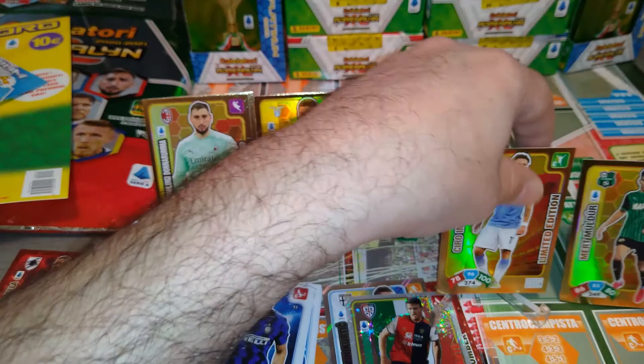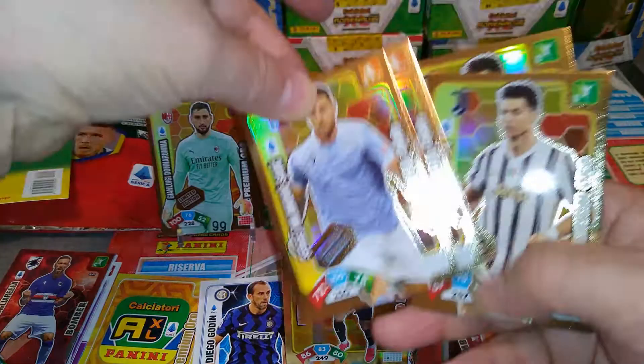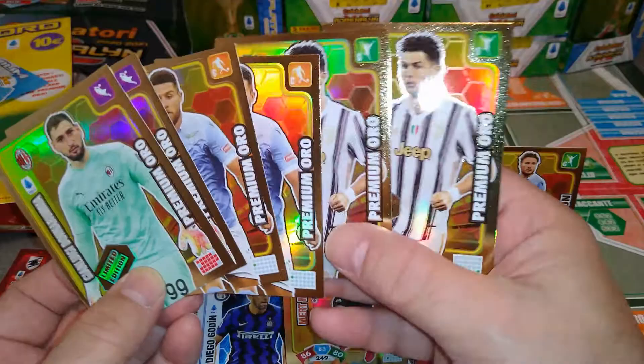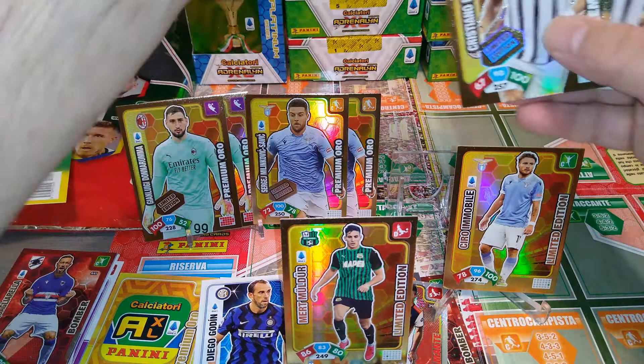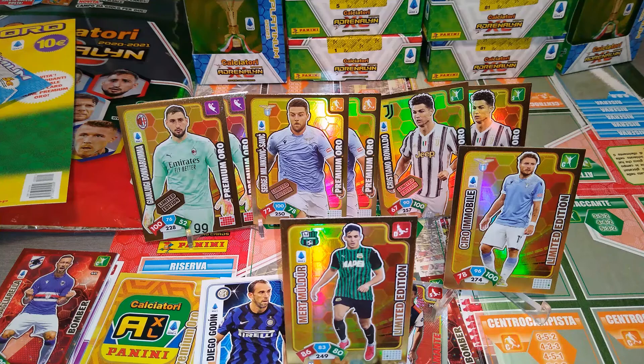So at least we pulled two different limited editions from the premium packs — Immobile and Mulder for Sassuolo. And for the gold packs, of course, we got Ronaldo, Milinkovic-Savic, and the Donnarumma premium gold. I hope you guys enjoyed this video — that was a fun rip. I like to open different stuff and share it with you guys on the channel. Don't forget, before you go to the next video, hit the like button, smash it! Subscribe if you're not a subscriber, put your comments down, let me know what you think about this new Calciatore collection, and keep notifications on — push that bell so you don't miss the fun stuff. Till next time guys — enjoy the hobby, have fun, I'm signing off!